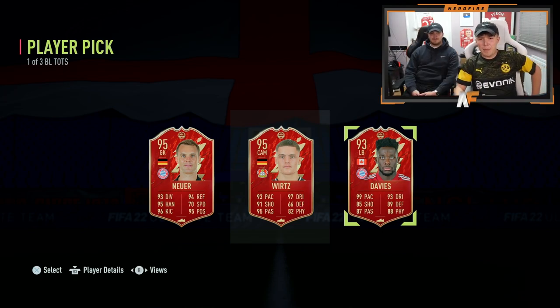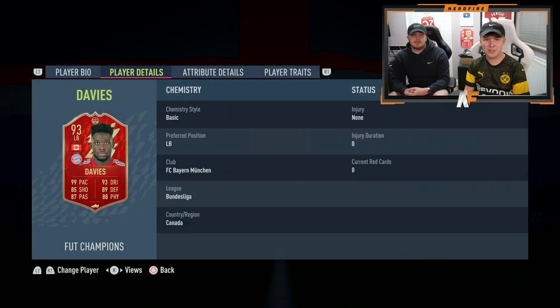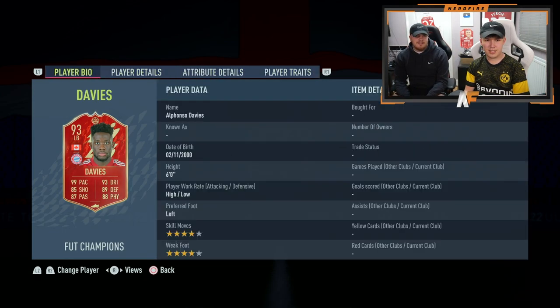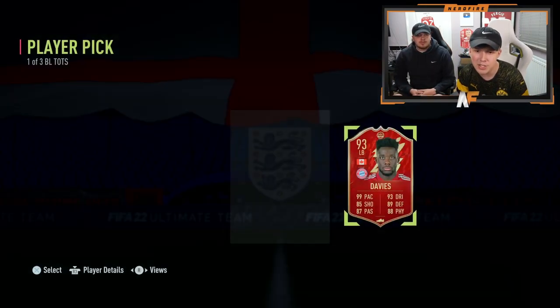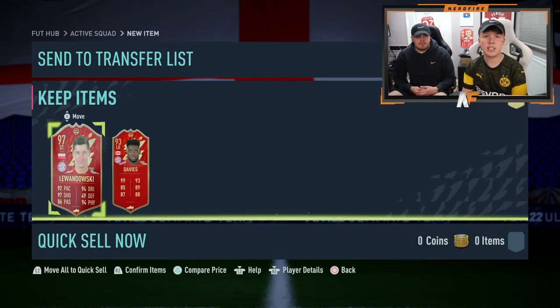After a long, hard debate, I think we're going to go with Davies, because he literally can come on anywhere, pretty much - even properly up front. He's got, what, 85 shooting? Pretty good. 88 composure as well. We're going Davies. Even though Verts is like 100 and something more in coins, it's Davies. Also, he gets the Bayern Munich link.